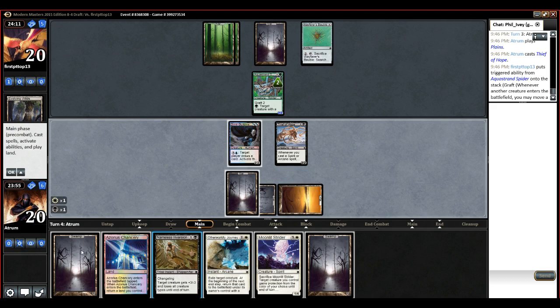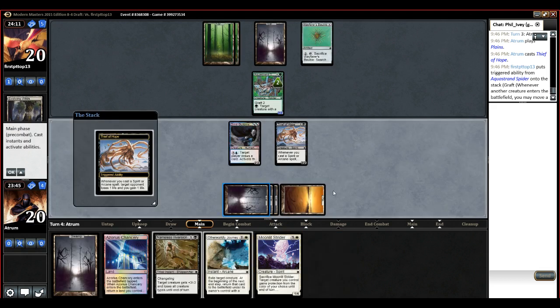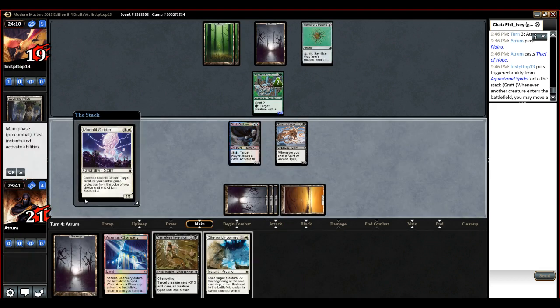You want to go Strider instead of having the Chancery so we can have the drop later? Yeah, like, who cares about a 2-2? Inversion can do anything. Especially if we get to chain it — Soul Shift stuff back, now that we have Strider. Right, good point.